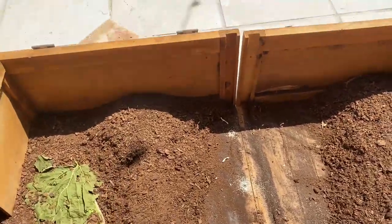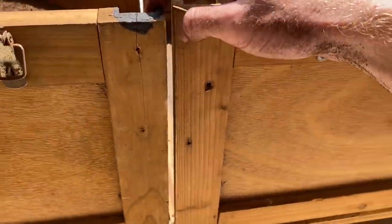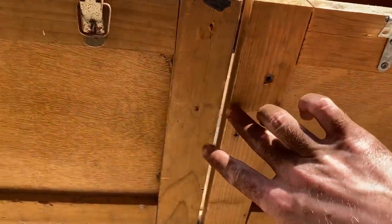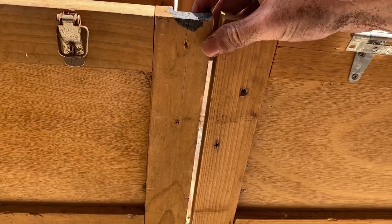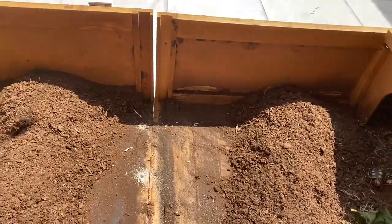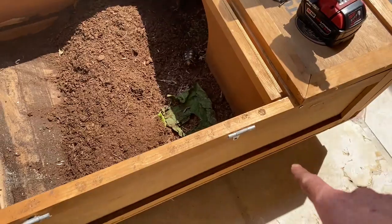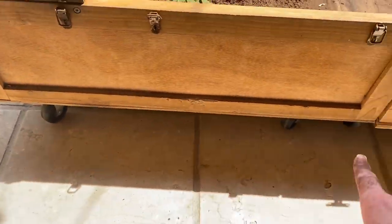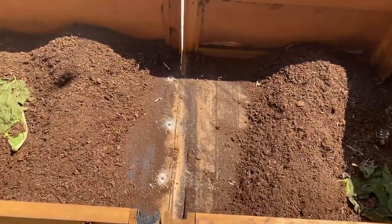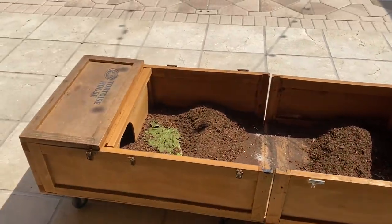Alright, that's how you make a tortoise mansion right there — it came out pretty good! The only thing I'm a little worried about is this section because you could push it out a good amount, so I might put a little stick and drill it into the sides to make it more firm. But other than that it came out really good. I still have to drill this side to the bottom so it doesn't fall off and split in the middle. Looks promising — and I still gotta put the doors on.